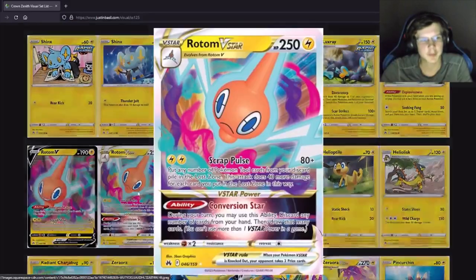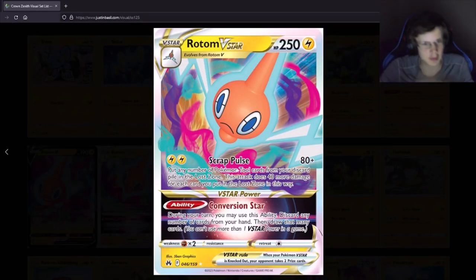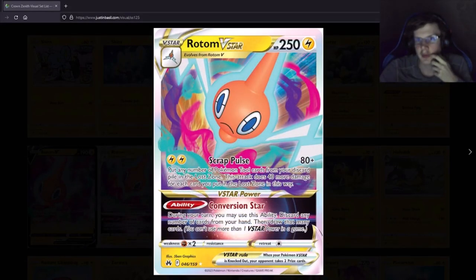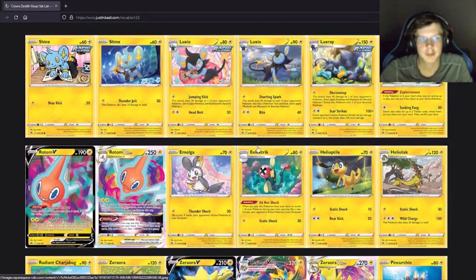The Raichu Vstar retrieves any number of Tool cards from the discard pile to your hand. That's the same attack essentially, but does 40 more damage at the same energy cost — I guess that's just better. More HP for two prizes. And then discarding a number of cards from your hand and drawing that many — discard four, draw four. Definitely makes Raichu a lot better, doing 40 more damage with a lot more health.